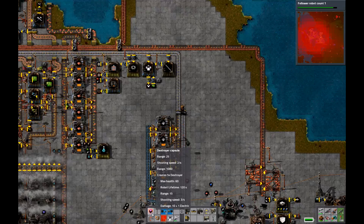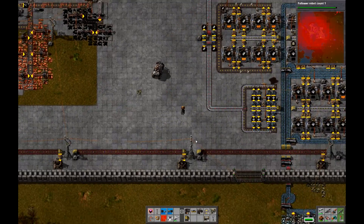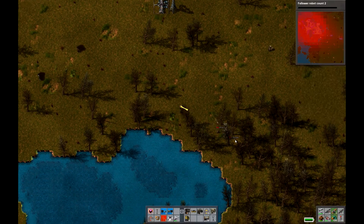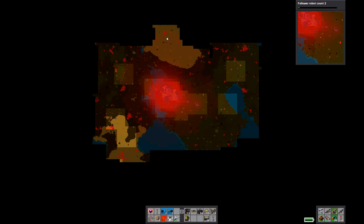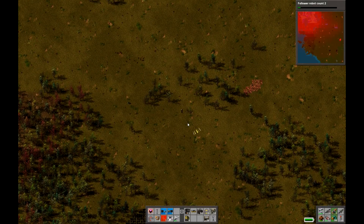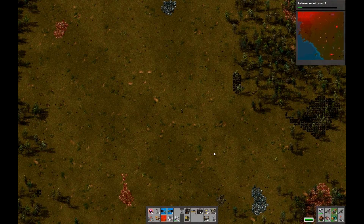How are we doing? Ten destroyer capsules — I think that might be enough to take out a biter base and have that be our last act for this episode. Keep working on follower robot count. I'm going to run down this way — actually wait, I wanted to take out that biter base. Let's scout out that lake. No promises of a huge biter base, but there might be a small one that we can destroy just for funsies.